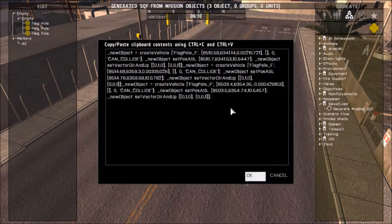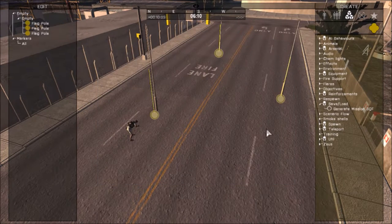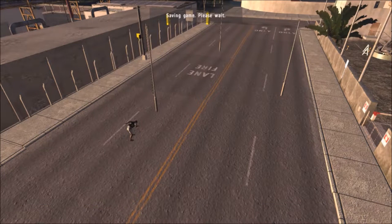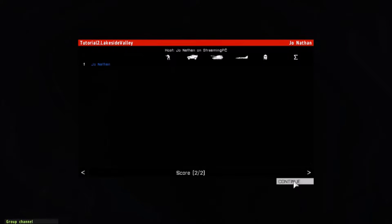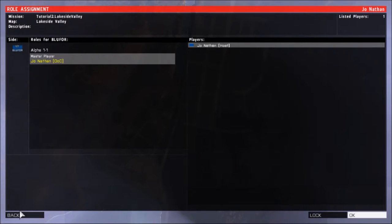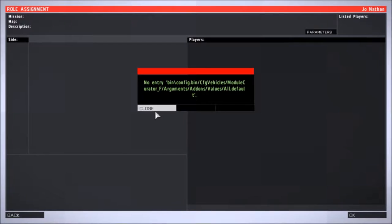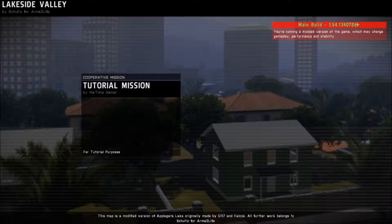So basically it gives you this code. I'm going to copy this and press OK. Now I'm going to save and exit — just to show you that once I put this down with Zeus and load back in, they won't be there. If I do this — restart server, go back in game — I'm going to go back to the exact spot and you'll see the flagpoles are not there anymore.